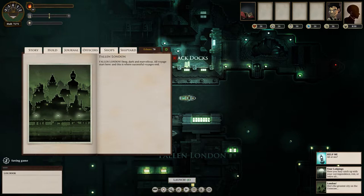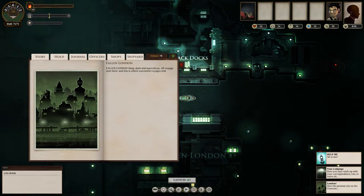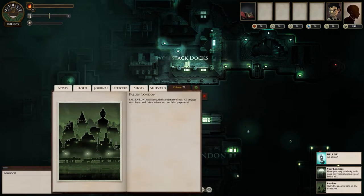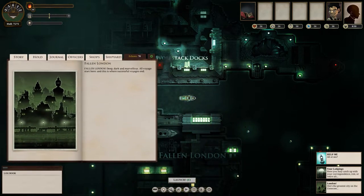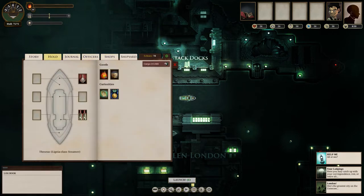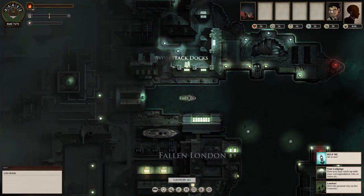We're currently in Fallen London. The whole setting of this game is a gothic kind of era. You can look at all your stuff — this is my hold, showing cargo of 15 out of 40. You have fuel, food, and Terror. You don't hold Terror in your hold, but you certainly get it in spades in this game.